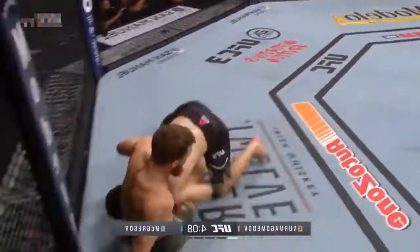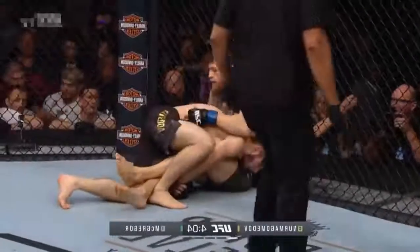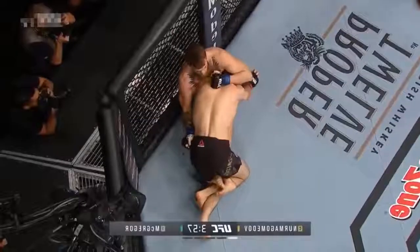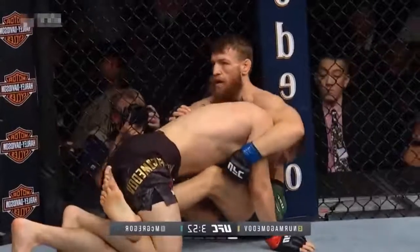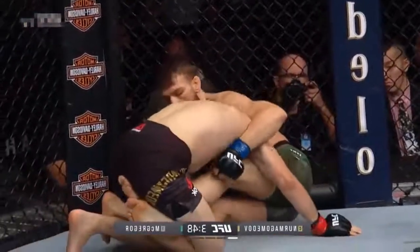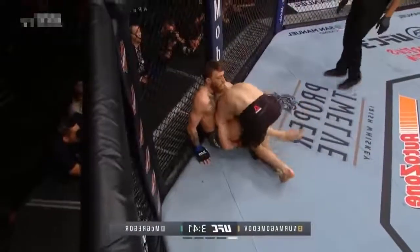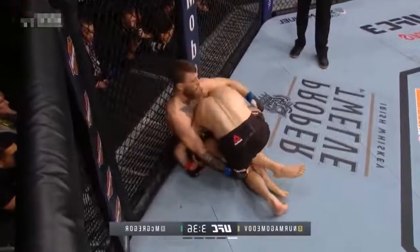Khabib looking to complete the takedown — and he gets it. Conor gets right up to the cage. Let's see if he can get back up to his feet — it's one of the big questions. He's got his feet tied up well. Look how good a job Khabib has done of wrapping those two legs up together. This is what he does to everybody — he crosses your legs, and now if your legs can't get away, you can't get up. You're pinned to the floor. He's done this better than anybody. He elevates and straightens your legs out.